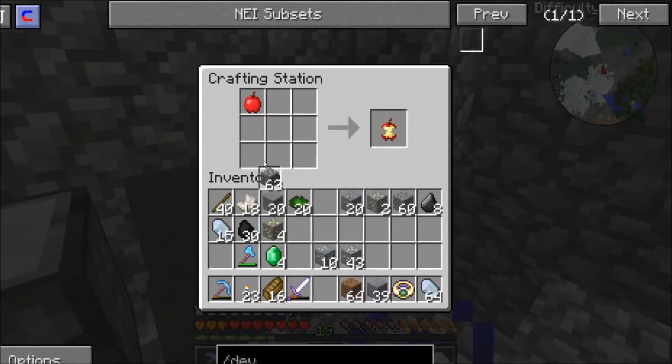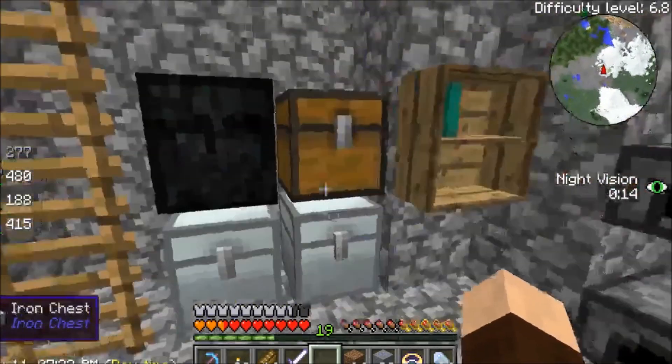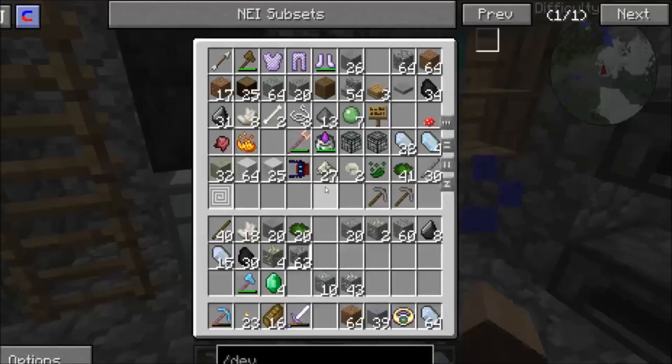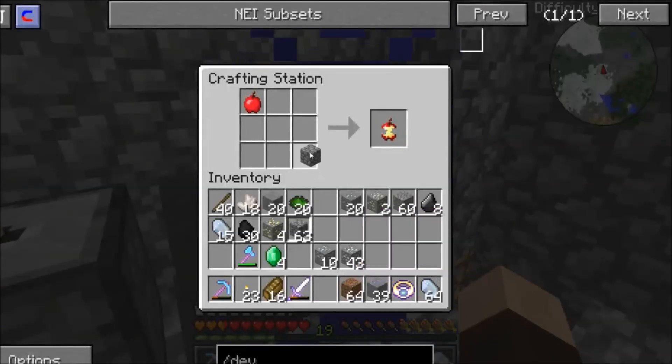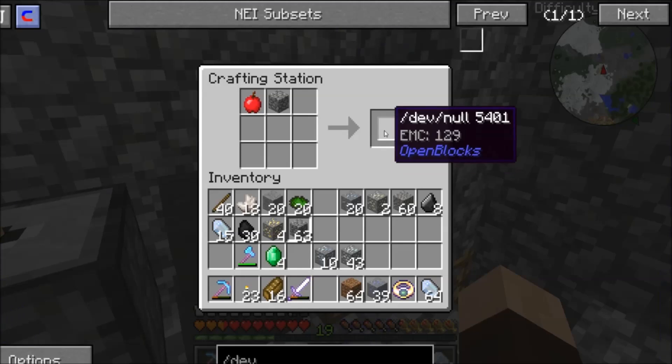You put your apple, put your piece of cobblestone. Let me get another piece of cobblestone — that is another one of my dev nulls that we have already. So we're gonna put that in there. Take this cobblestone, we're gonna make a dev null.